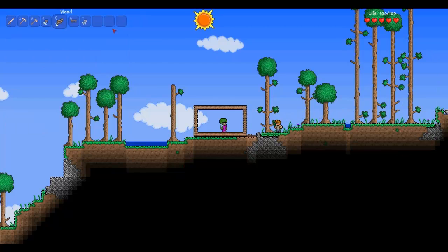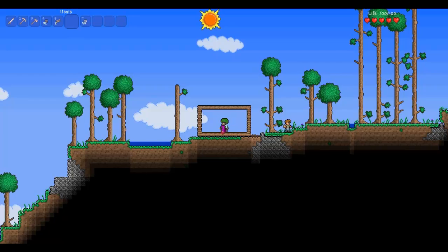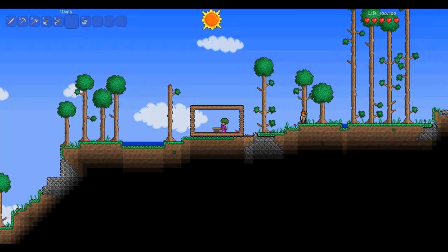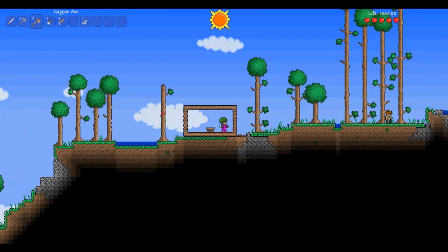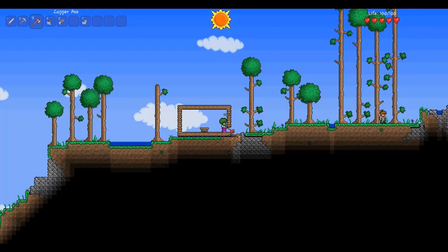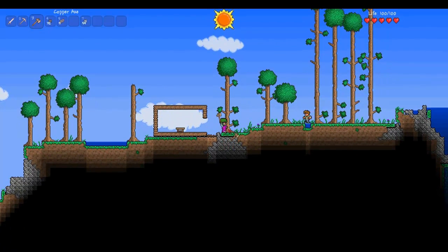Go ahead and tap Escape to log back out of your crafting menu. Go ahead and pick up the workbench and just left-click on the mouse to place it. Once you're within a pretty close vicinity of the workbench, you can tap Escape again. There's usually a much larger variety of items to create. I'll get some more wood and show you — you've got chairs, tables, doors: basic stuff for adding furniture within your home.